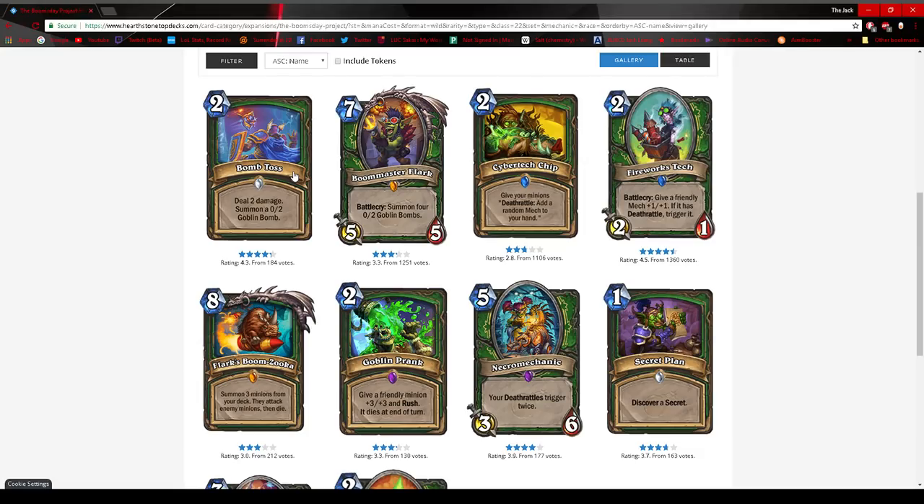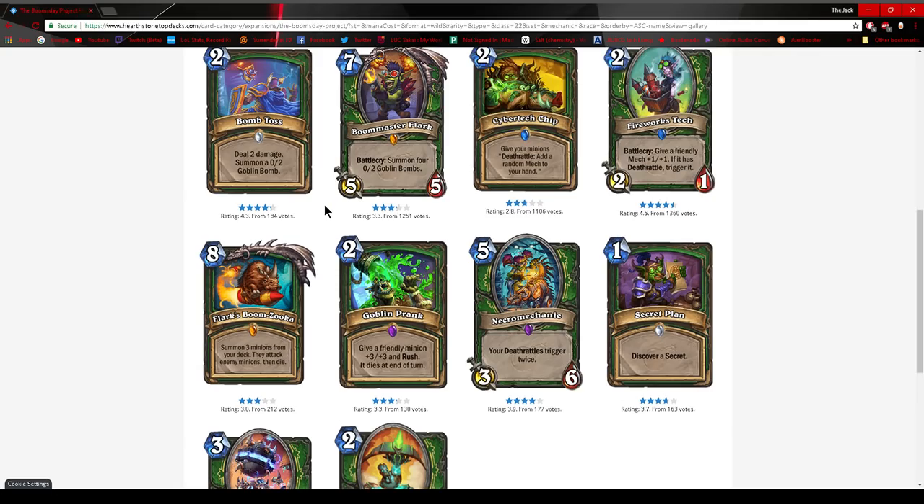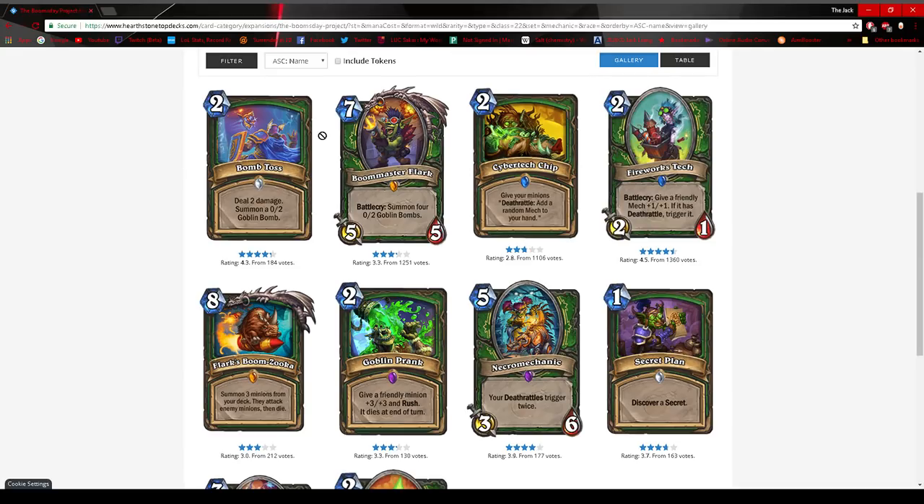For Bomb Toss to see play, there would have to be enough neutral Deathrattles or mechs that can magnetize to Hunter's Deathrattle mechs. This is the same idea I have with Boom Master Flark — that card loses a lot of tempo at seven mana for a five-five. Goblin Bombs don't summon anything, they only deal two damage to the hero. So if you want to trigger the Deathrattle a bunch of times you're losing tempo. I'm more enthusiastic about Bomb Toss because it helps clear the board, gives you a mech body to magnetize things to, and has a slight Deathrattle upside. Flark just doesn't seem as impressive.